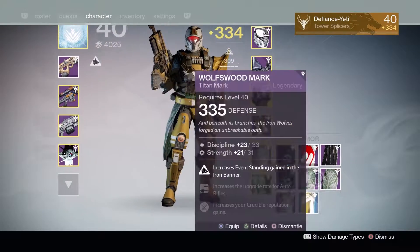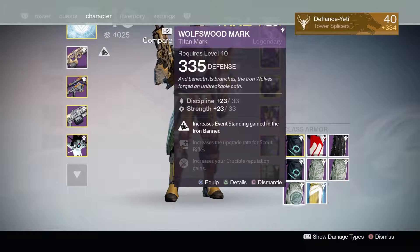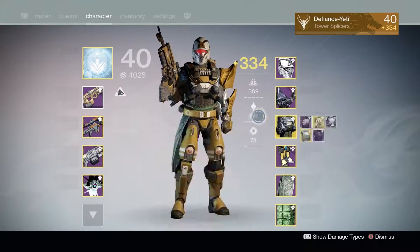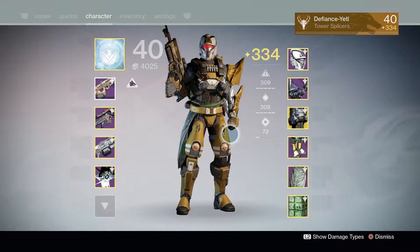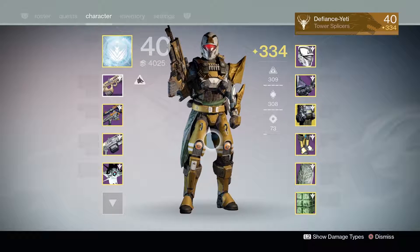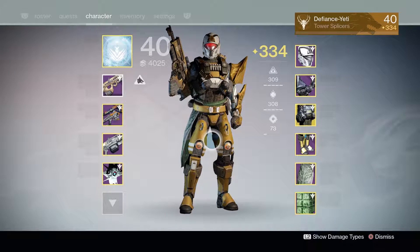I got three Wolfswood Marks in total — one 334 and two 335. The Iron Companion Helmets were both 334, the Colovance's Duty was 334, and I got two 335 Bretomart Stands. All in all it's not been a bad Iron Banner for loot. I wish I'd been able to play a bit more and get my alternate accounts to rank 5, which would have resulted in more loot, though at a slightly lower light level.